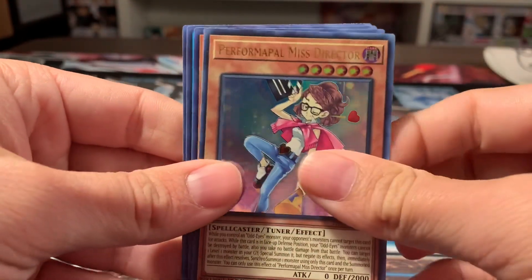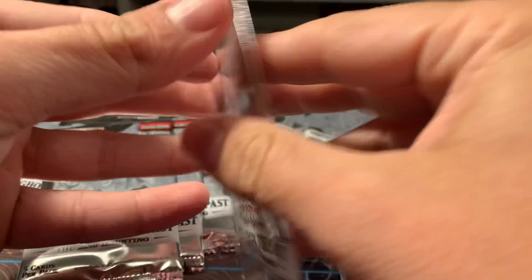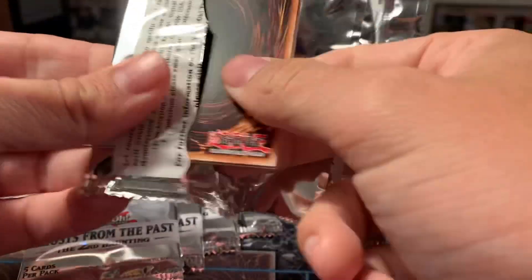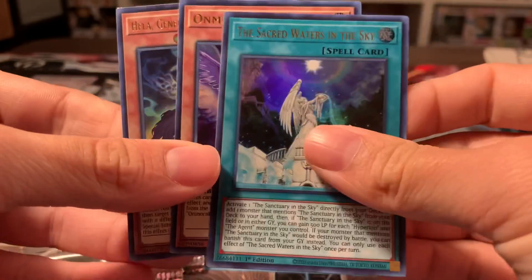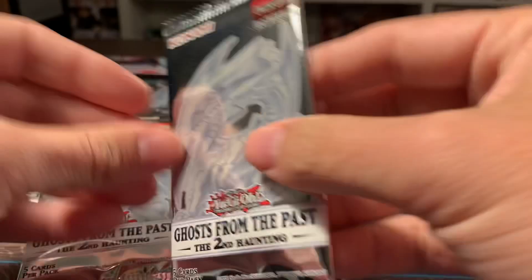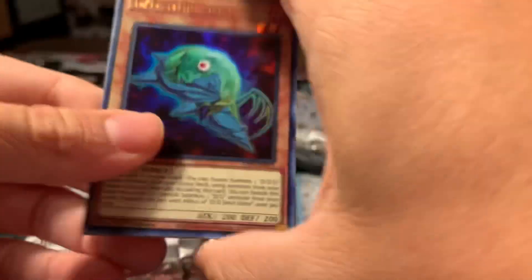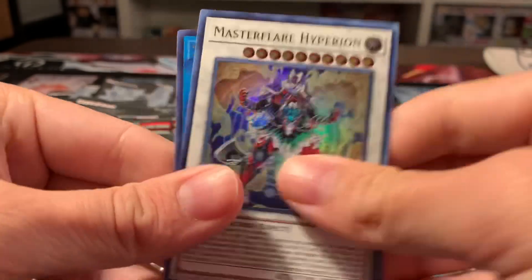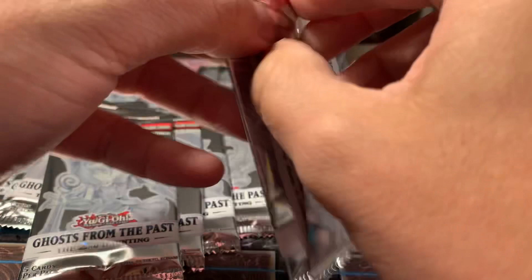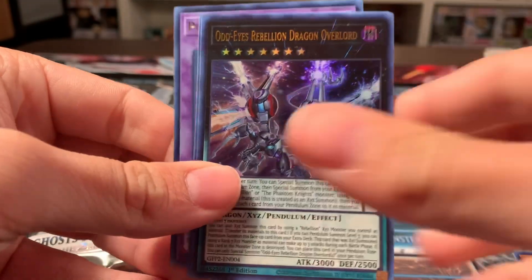We're looking for Dark Magician Girl, as we get a Mary. A Blue Eyes — another Blue Eyes would be sick. I doubt this one would be a misprint, but it would be cool either way. And then Red Eyes — I'd be all right with any of them. Getting one would be super cool. We're also looking for an Aluber and a bunch of different cards. Master Flare Hyperion. Lots of packs to go. Void Cowdrone, an Alien, Odd Eyes Rebellion, and then a Rare Fish and a Plunder Patrol Lice.